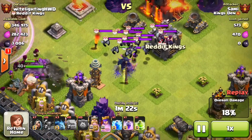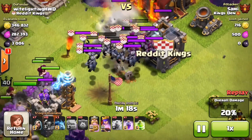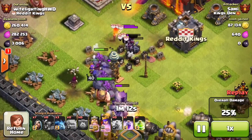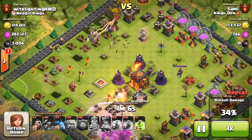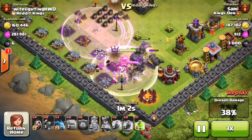And now the PEKKA is going to swing in towards his archer, and these minions are going to shit on them, and that's exactly what they do. They take that out. He does do the lightning spell down, and it does take out some of my minions and injures some others, and then the wizards out of these troops will finish cleaning it up. Did he just use his ability? He uses his ability for his king and for his queen, and another rage spell.